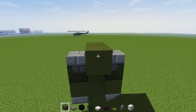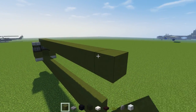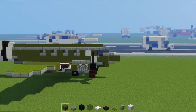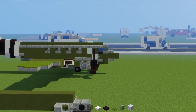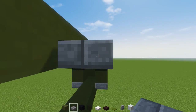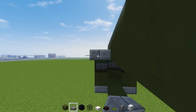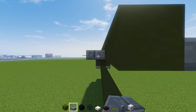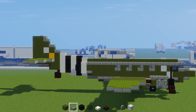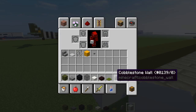We're going to have green terracotta on top in the middle and that's going to be 16 blocks long. Once we do that, add stone brick slabs to the sides of the top one like this, then the other side.